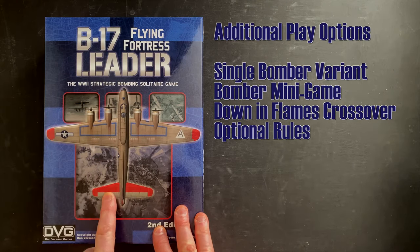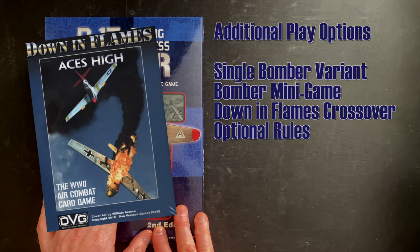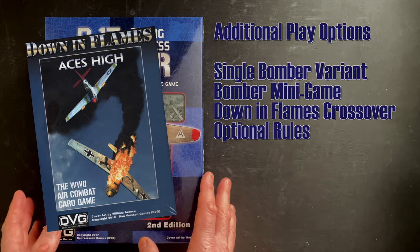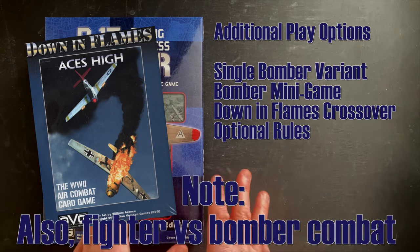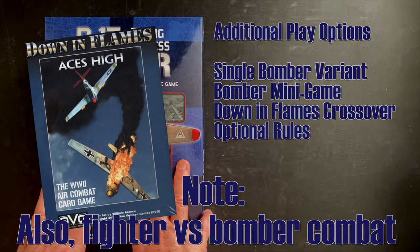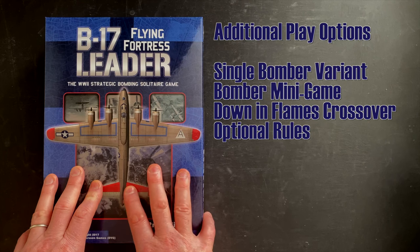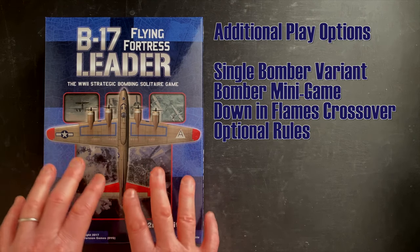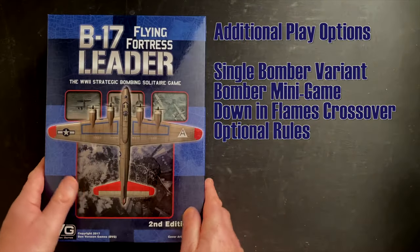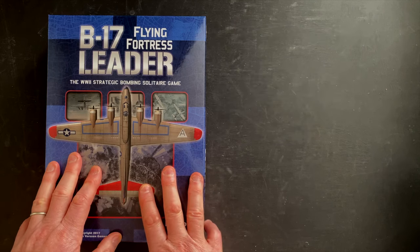Lastly, there's a crossover with Down in Flames. If you want Down in Flames to handle the fighter versus fighter combat, you can play the campaign game here, and then when you have a fighter-to-fighter incident, you resolve that in Down in Flames, then bring the results back to B-17 Flying Fortress and incorporate them into your campaign. So tons of stuff and detail to look at. We've got a big box, three inches, with over 300 cards and over 400 counters.